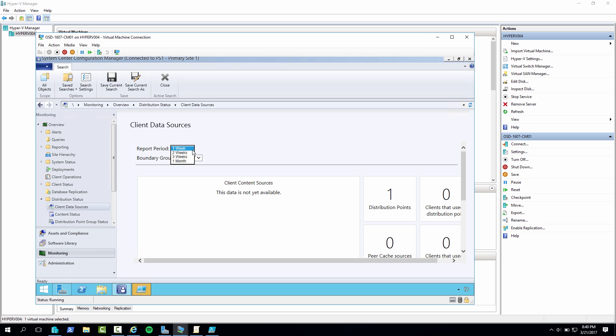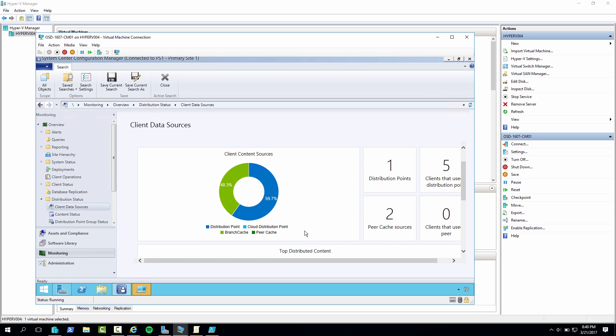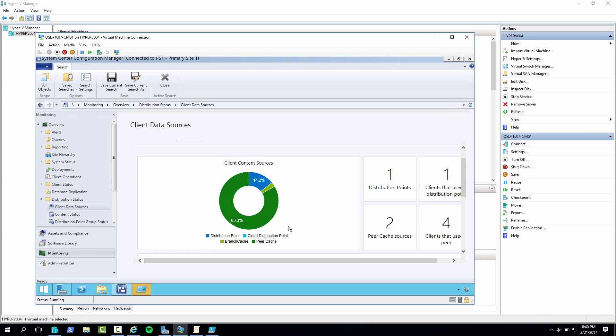But if I go back a week or two, I can see I actually have content. This is from the New York site, which has a local DP, so most of the content is coming from the DP itself, but also from branch cache that I've enabled. But if I go to the Chicago site, where I don't have a DP, you can see that most of the content is actually from peer caching.